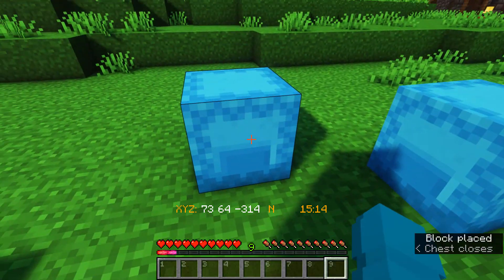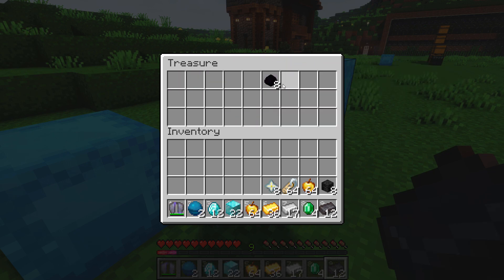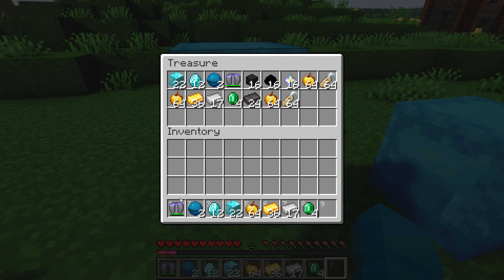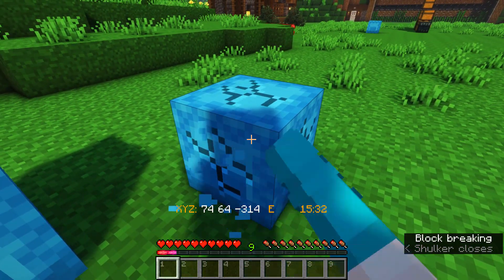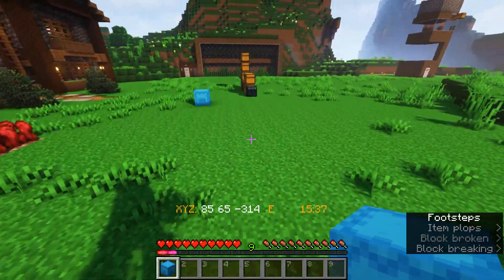Did the Shulker Box go in the chest? Yep. So now we have two Shulker Boxes filled with everything. So now I can take all these items out and then I can just place them back in here. And now I've just duplicated my entire chest. Oh my goodness, this is too much for me to have.